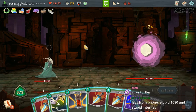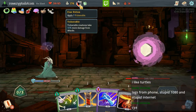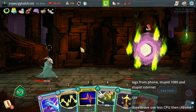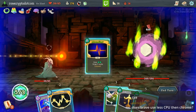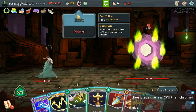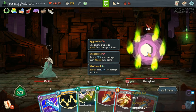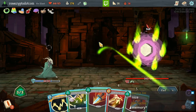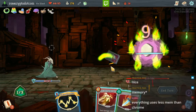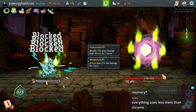No turn-one Apotheosis — what a shame. It's okay. Strike, Strike, Strike. I guess I probably should have made him vulnerable. Let's make him vulnerable — which I should have done before. That weakness is very well timed — very happy that showed up. We'll Protect: 6, 12, 18. We'll Defend — we still get to Body Slam. I could Electrodynamics but let's wait. Pretty good Ornamental Fan there. Everything uses less memory than Chrome — dude, it's true.